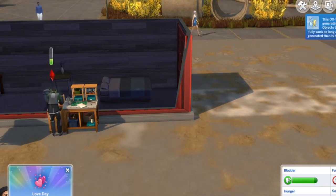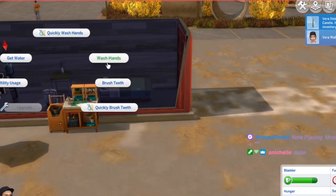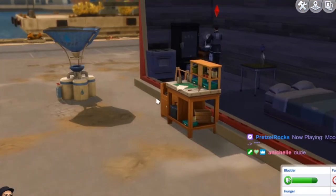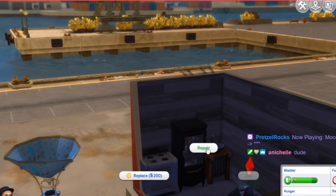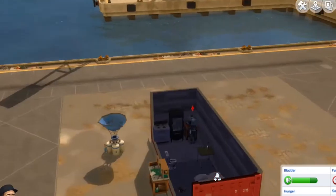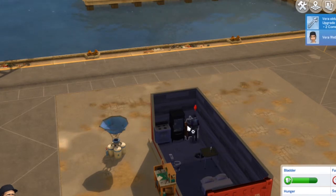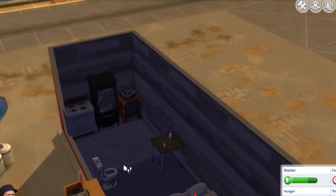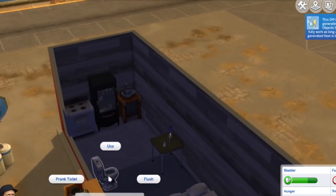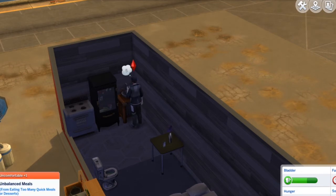Tomorrow is Love Day — let's see if we can get her a boyfriend for fun and social. Water surplus: objects that use water will now fully work as long as more water is generated than used. Now I can wash my hands properly instead of quickly! She needs to fix the sink though — level three handiness. I think I might be able to upgrade it. Wash your hands, rummage, put away. She's eating too many quick meals because we don't have a counter.